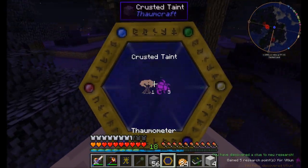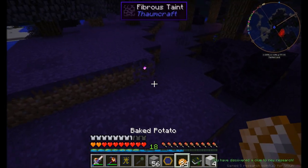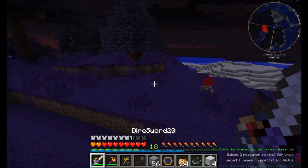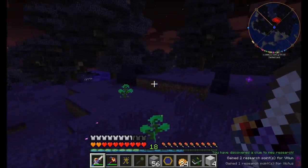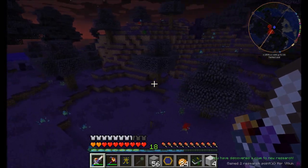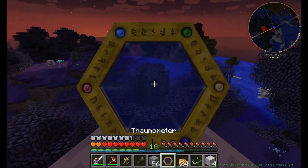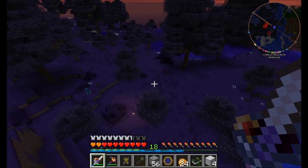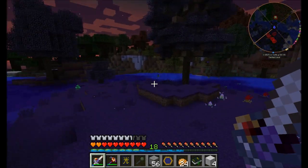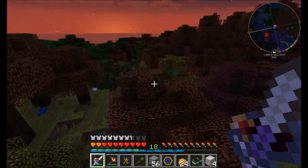I was out and about exploring because there's something in particular that I'm looking for that's exceedingly hard to find. And I found an example of magic gone wrong — a tainted biome. This is one of the things that Thaumcraft can spawn. It's not a particularly common biome, but the negative side of magic kind of takes over the lands and does a lot of nasty negative stuff to it. Luckily this is kind of far away from my base and not something I have to worry about at the moment.